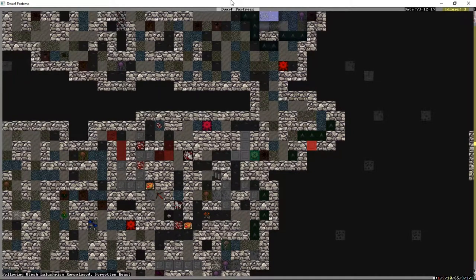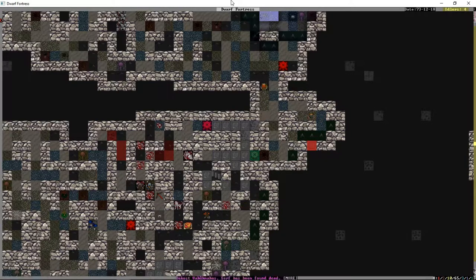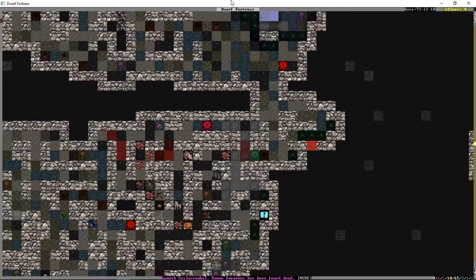That was just a human spearman — not one of our dwarves, so not that important. There is a spearman down there — one of ours. That would be Rith! This could be good — Rith is one of the best people we have. I think that was one of our miners who was just set on fire and is now in the smoke with the forgotten beast. Because our soldiers can't see it, they can't fight it.